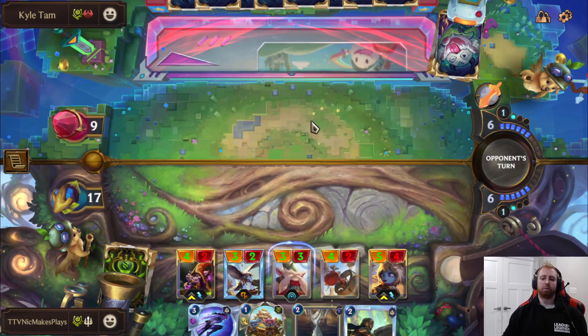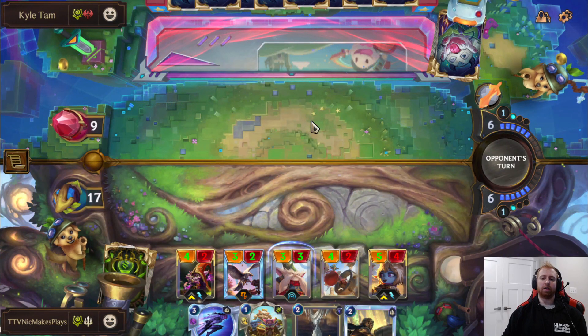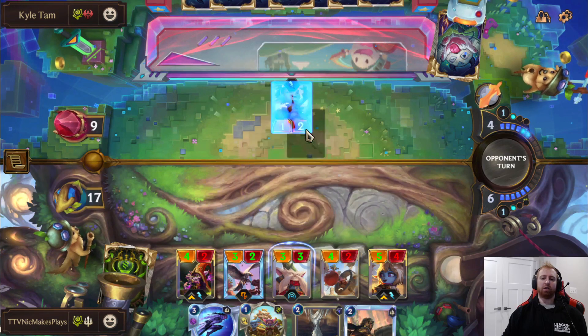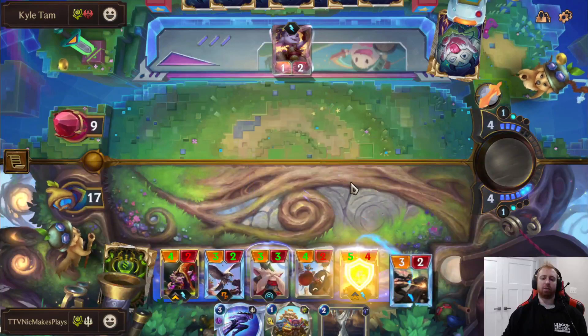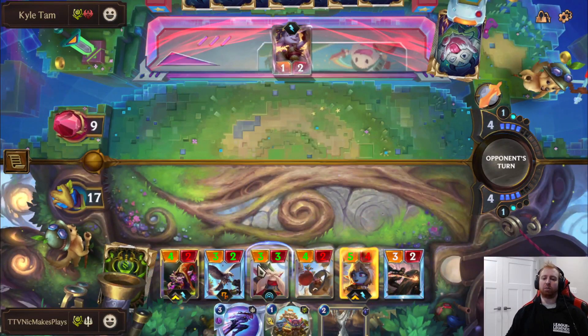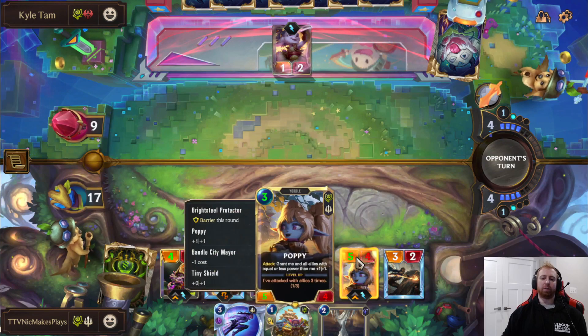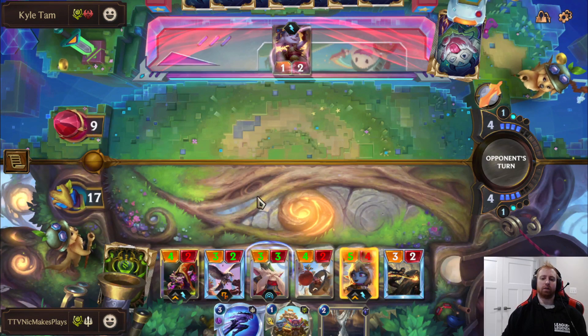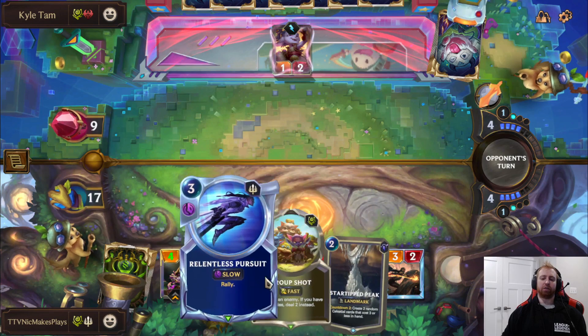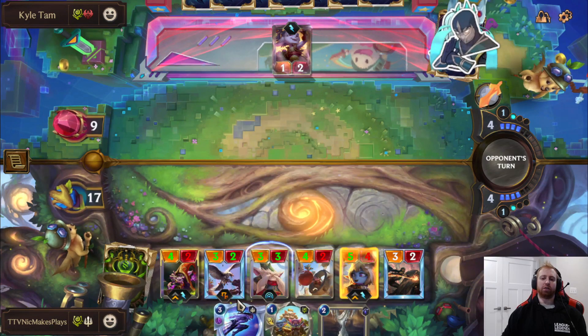That's very good. Protect Lulu, protect Poppy. He probably has Noxus Block, so I'm going to go ahead and do this now to beat Noxus Block. Poppy's more important than Lulu here — she buffs the whole board. So I'm going to put Perfect Shot on her instead of Lulu. We can Group Shot that, we can Pursuit. This is GG.